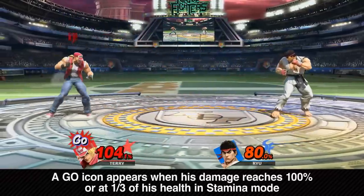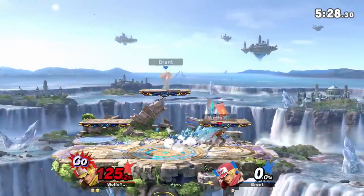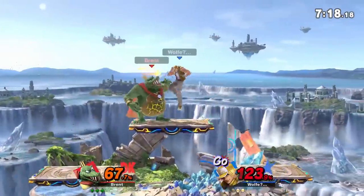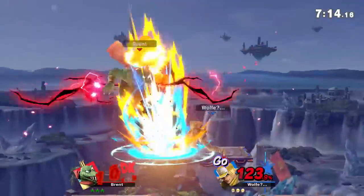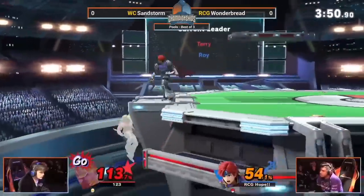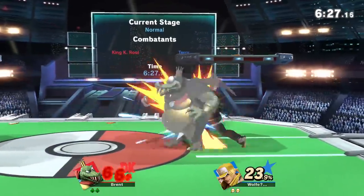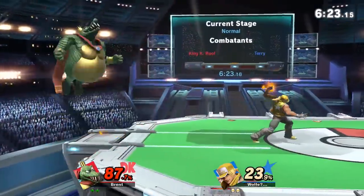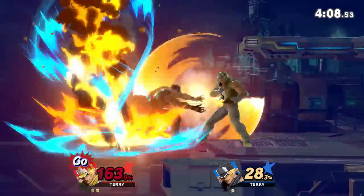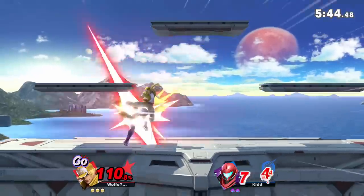When Terry reaches 100% or higher, he can input commands to use two iconic moves. Power Geyser lets out a huge hitbox that's pretty fast. It can be punished, so you want to use it at a medium distance with the goal of calling out an opponent's jump. If an opponent jumps towards you as you activate this move, there's a good chance it hits. If they're above 90%, there's a good chance it kills. Buster Wolf is the iconic move every Terry main wants to land. It's flashy, long-reaching, and when it hits, it makes opponents fly off the stage. However, while Buster Wolf is kind of a grab since it does beat Wonder Wing, it doesn't actually beat Shield. Opponents can easily react by shielding it, and after shielding it, they'll have time to wind up a Smash attack. So while this move has great range and reward, it's super risky to throw out.